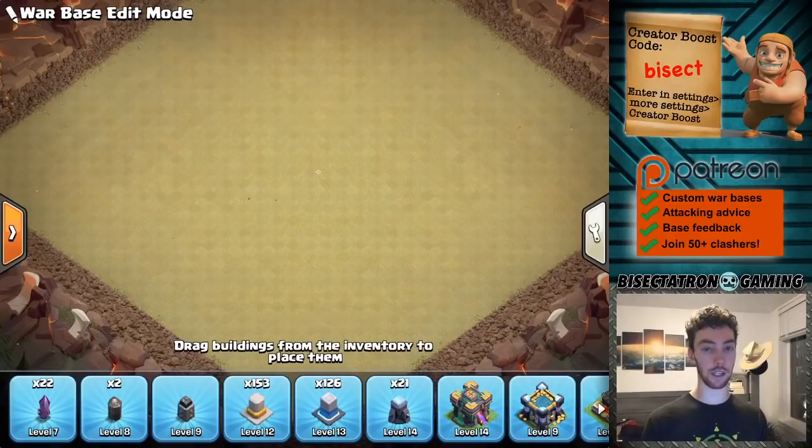You also want to limit Queen Charge value — we'll do some techniques for that. I like breaks in the base to mess up hybrid pathing and just pathing in general. You want to avoid a nice smooth pathing through the base with even distribution of buildings — you want to have breaks in your base. And then finally, using the defensive heroes strategically is going to be effective at stopping the Royal Champion, stopping Queen Charges, and limiting value in each part of the base by putting those defensive heroes in good spots.